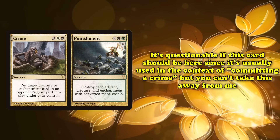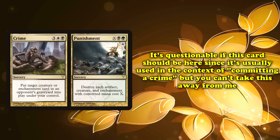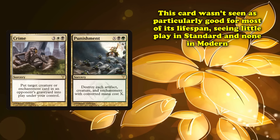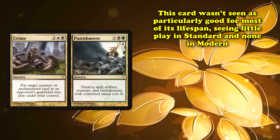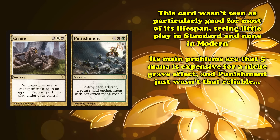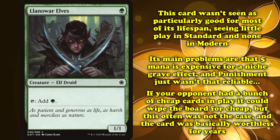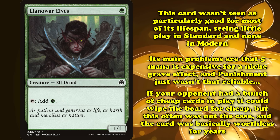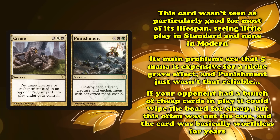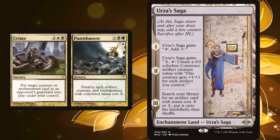It is debatable if this qualifies to be on this list, because the term "crime" is almost always used in the context of "committing a crime" in the rules text. But it's already here, and it's too late for anyone to change that. Crime and Punishment wasn't thought of as a particularly good card for most of its lifespan, seeing relatively little play in Standard and not breaking into Modern. The issue is that a five-mana reanimation spell that only works on your opponent's graveyard is kind of bad if that's all the card can do, and Punishment was too finicky to rely on for removal.